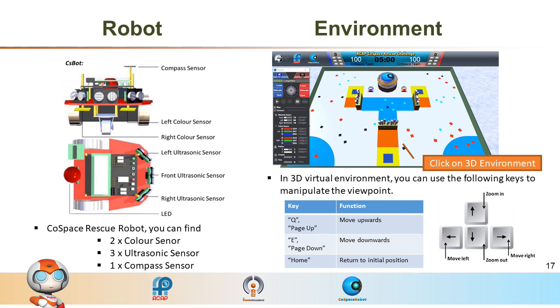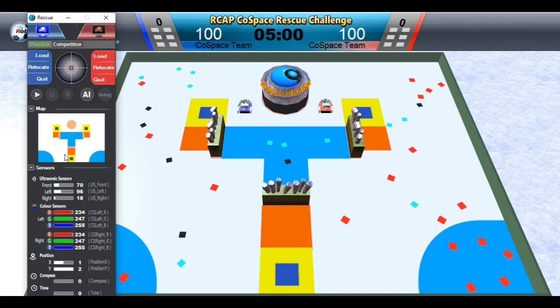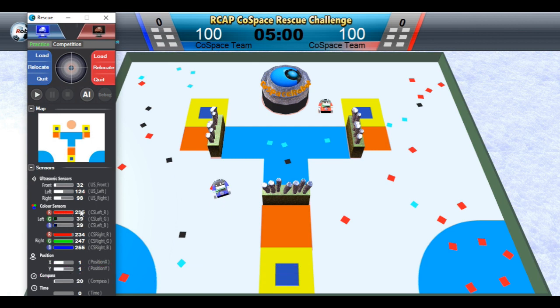Participants have to plan and program strategies to control the robot so that it can collect more points. Click on the 3D environment. You can use the direction keys to manipulate to your preferred point of view. Click on the control panel and you will be able to control your robot using the direction keys on the computer keyboard. From the control panel, you will find live sensor data. If no program is loaded into the robot, you can use minimap, virtual joystick controller, and keyboards to control the robot.